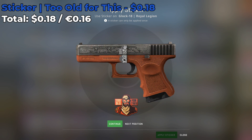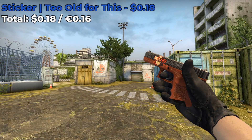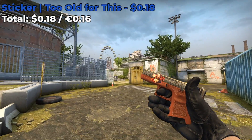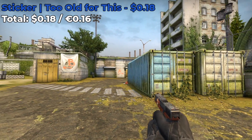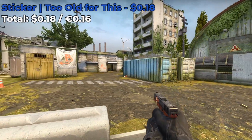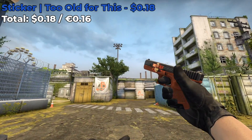For our next sticker combo I have a Glock 18 Royal Legion and I'm going to be placing another Too Old for This sticker on it — so another $0.18 for this sticker combo. I recommend placing it somewhere in the front, either the position 1 or 2, and here's how the skin looks in game. Not too shabby. You can even toy around with some other stickers like the Aztec, maybe the Aztec Battlescar if you scrape the sticker a little bit — it might look good. But with Too Old for This, this is how it looks and I think it's pretty solid.